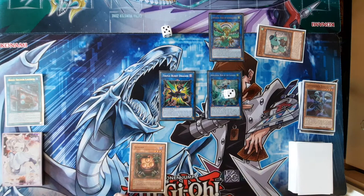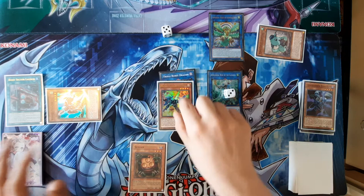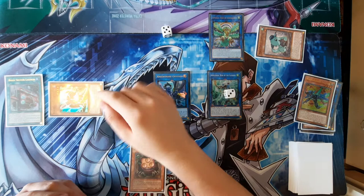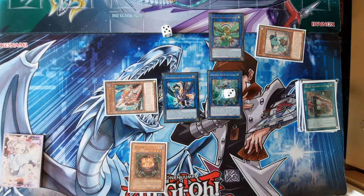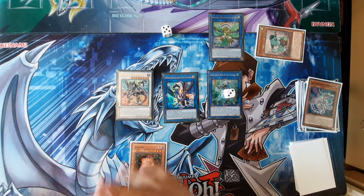Next you activate Boot Sector Launch. Be careful where you place your Rokket Tracer — you need to put it into Triple Burst's zone. The reason for that is you're going to be linking Magna Rokket and Triple Burst away for Griffin. So you won't be able to pop Boot Sector because Tracer isn't linked to anything. Because nothing is pointing to Tracer, you can't activate its effect to summon out another Rokket. So it needs to be placed in Triple Burst's zone. Then you can activate Tracer's effect, pop the Boot Sector Launch, and summon out the other Rokket you didn't add to your hand — that way you have one in the deck. Then you can Synchro Summon for Borreload Savage Dragon.